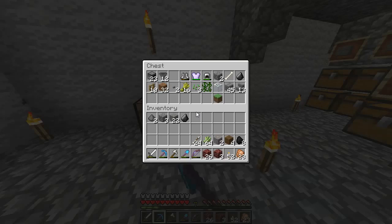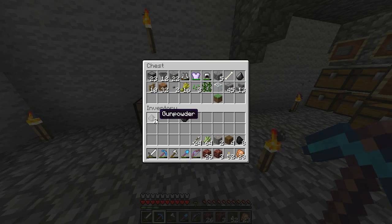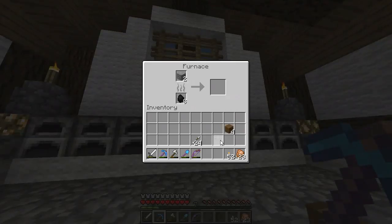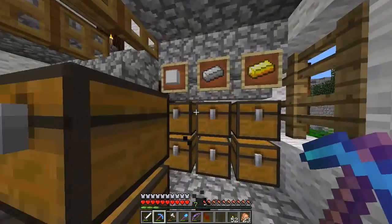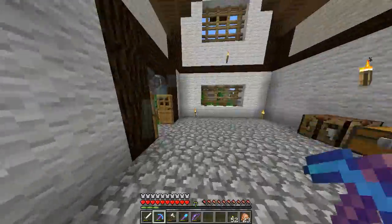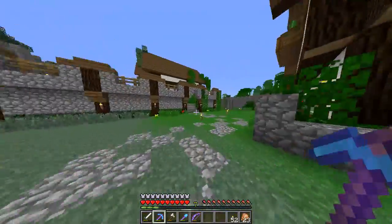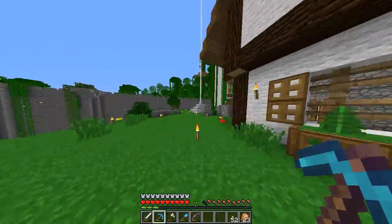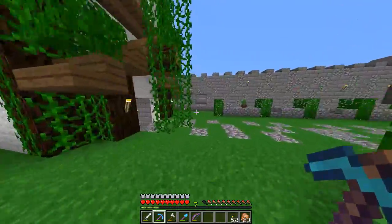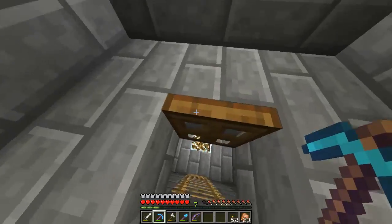This is my random item chest — I'll keep the coal, don't want the netherrack, iron ore can go in for smelting. We're looking quite sparse on iron at the moment. The reason we're short on iron is because of the beacon — that beacon needs to move somewhere too.